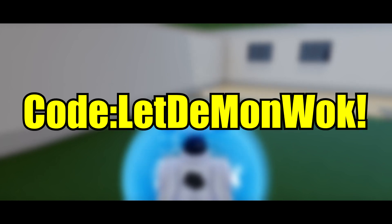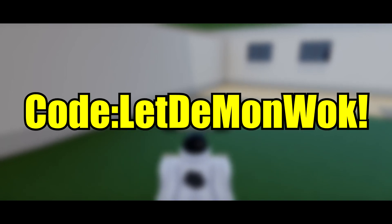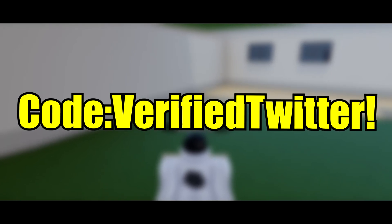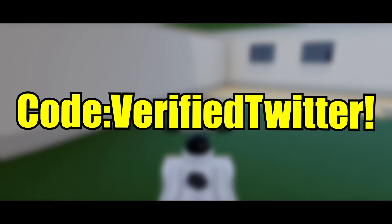Before I forget, we got two new codes in this video. The first code is called 'let demon walk.' The second code is 'verified twitter' — it gives 5k road coins and 75 spins, I believe.